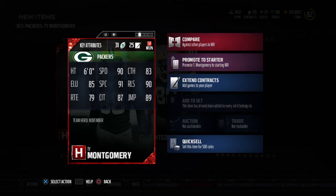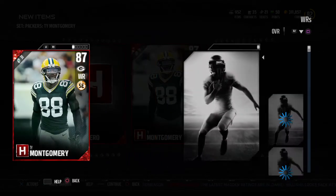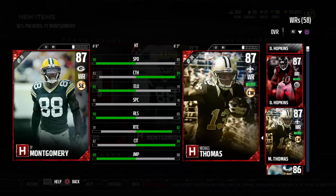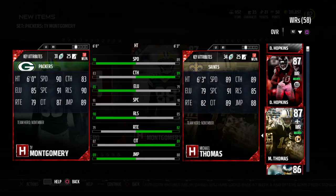This guy is just gonna add to my squad. Comparing him to some of the wide receivers I got right now — we got Hopkins — but this is another good team hero here: Michael Thomas. Don't sleep on this guy. He's almost like Marcus Colston, man.